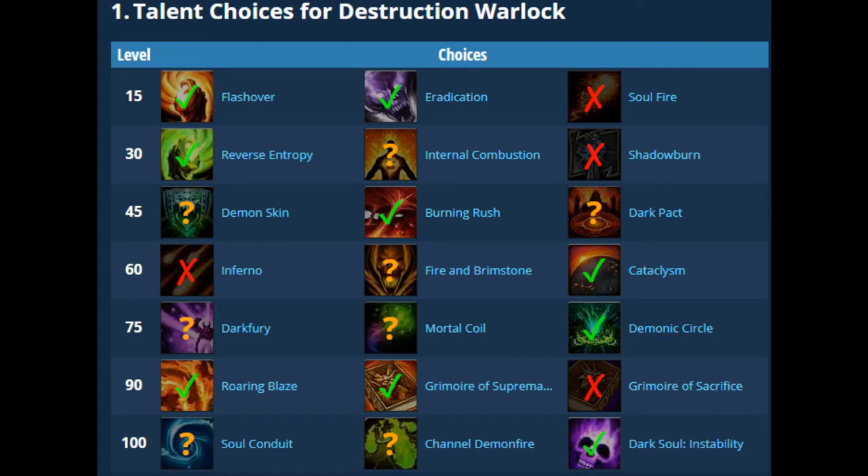Depending on whether you're doing AOE or single target, for single target they recommend Flashover over Eradication. Flashover grants you an additional Backdraft, which increases your haste by about 20% on Incinerate and Chaos Bolt. Eradication, on the other hand, increases the damage you deal to the target after your Chaos Bolt hits by 10%, so your Immolate, Conflagrate, Incinerate — all your spells increase by 10%. I went with Eradication as it applies a debuff to the target, and while it's technically better for AOE, I use it all around.